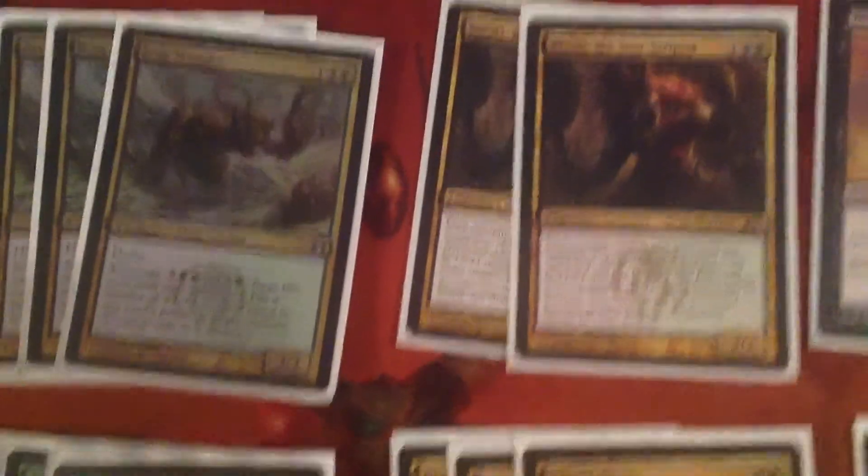Then we go two Varolz. He's really good. A lot of these things can regenerate or do stuff when they die, which is a really good thing. That's why the Bug Aggro deck I played last standard was really good — the creatures did stuff when they died or were resilient or interacted with other things. Like Varolz, once all your stuff dies, someone is scavenging and he just makes your guys huge, which is really good. He's also hard to kill himself.